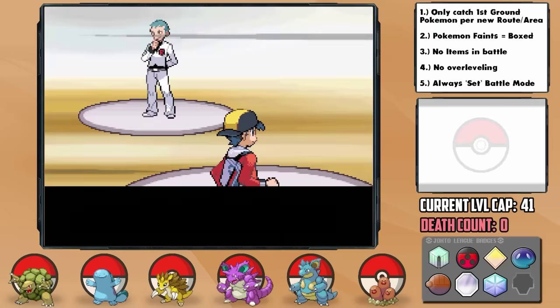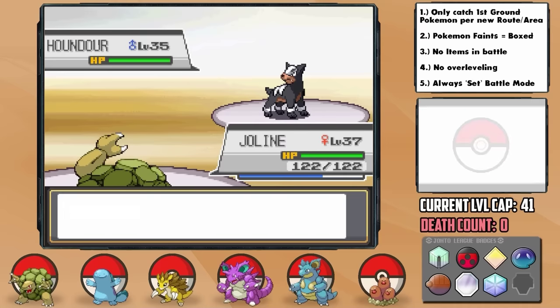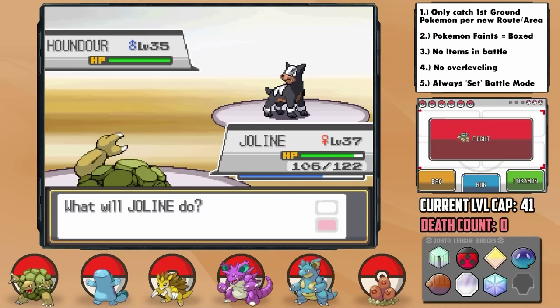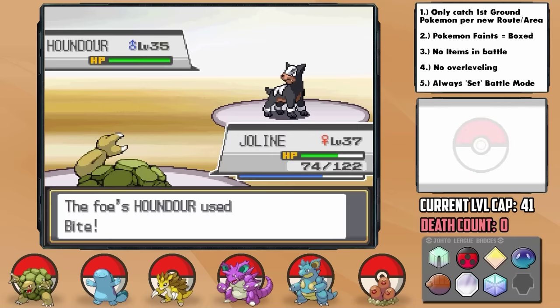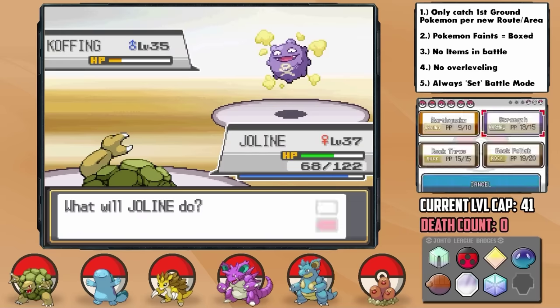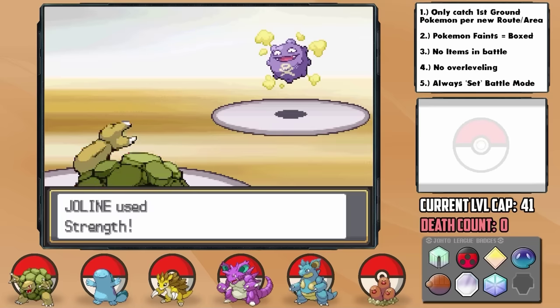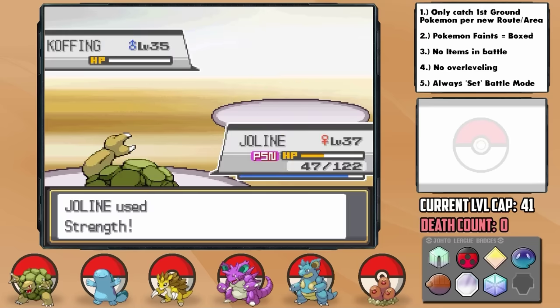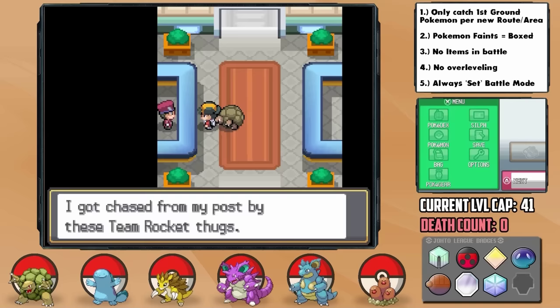With that, the final Rocket battle awaits us — Archer, the Team Rocket Admin. I think we have the perfect answer in our starter Jolene, as he leads with Houndour. He hits a Bite for not much but we flinch, then hits another and we flinch again, before a third finally allows us to Rock Polish. I then eviscerate it with Earthquake. Koffing then comes in — good thing I had a Rawst Berry attached so even if we'd gotten burned we were safe. Koffing goes down to a few Strengths, although it did lower our accuracy with Smokescreen and we missed one attack, then got poisoned. With us on about a quarter health, don't forget that with a speed boost we can even outdo his Houndoom, landing a 100 power STAB super effective Earthquake for the victory.